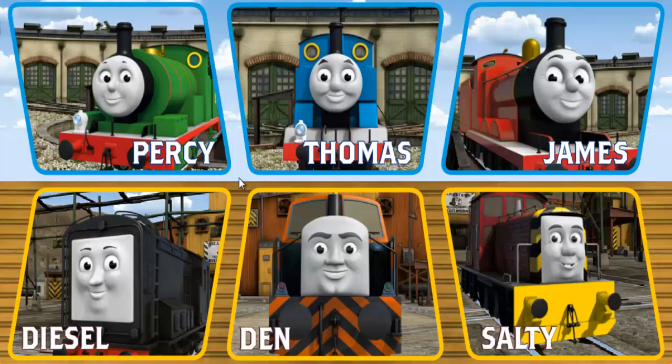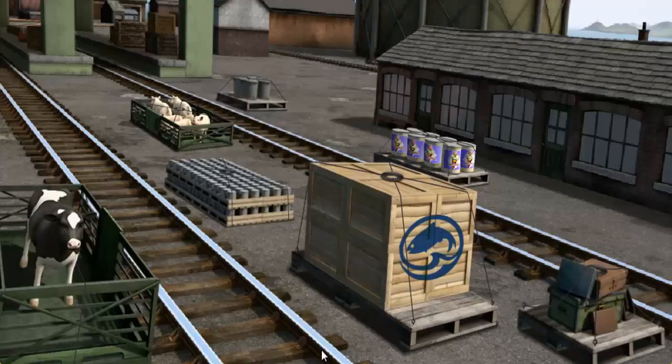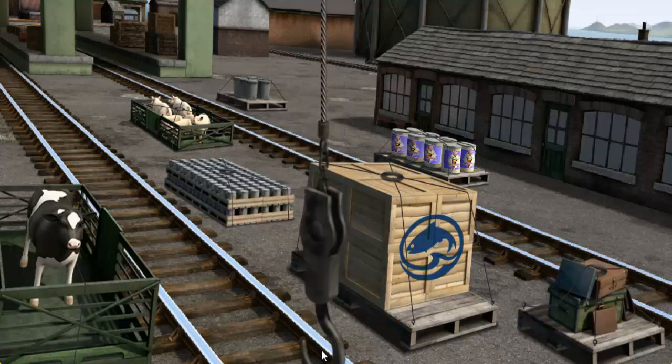It's a busy day at Brendam Docks. Thomas and his friends have many deliveries to make. Choose who will make the next delivery. Diesel must deliver the cow to Farmer McCall's farm. Show Cranky where the cow is.